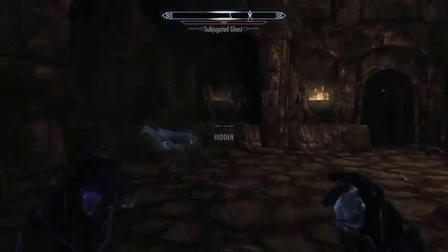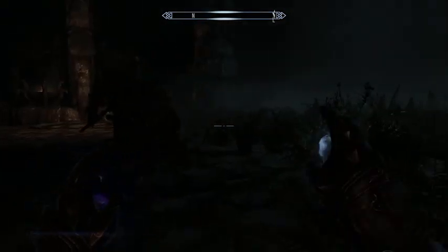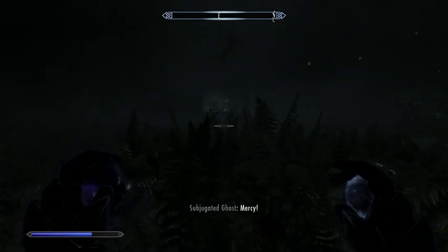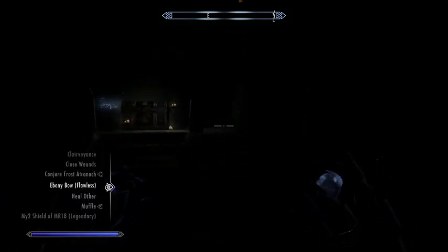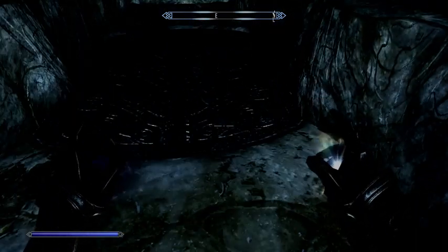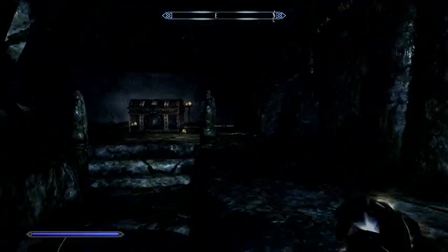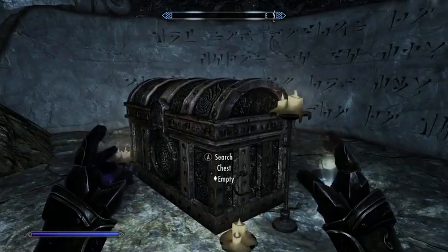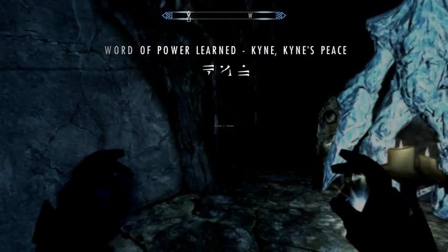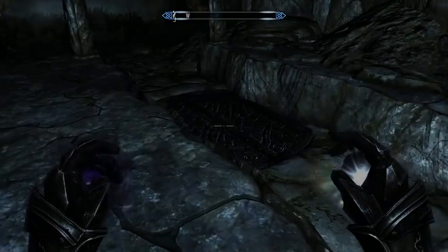Apparently ghosts can be pushed around pretty well. Up ahead we see a treasure chest. This does seem like an obvious trap of some kind. Let's see what's going on. That looks like a trap door of some kind. I'm going to reach the chest first and then maybe drop down. Okay, there's nothing in there.